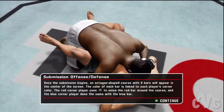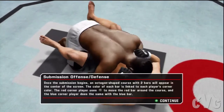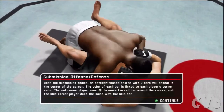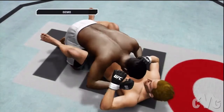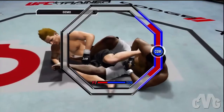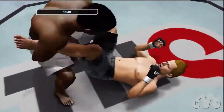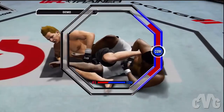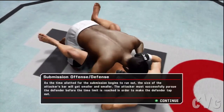When you are successful in initiating a submission, the submission game begins. Two bars will appear inside an on-screen octagon HUD — a red bar for the red corner fighter and a blue bar for the blue corner fighter. As the attacker, in order to complete the submission you'll need to chase down and overlap the defender's bar long enough. You'll notice the camera starts to zoom in, indicating how close you are to finishing the submission.